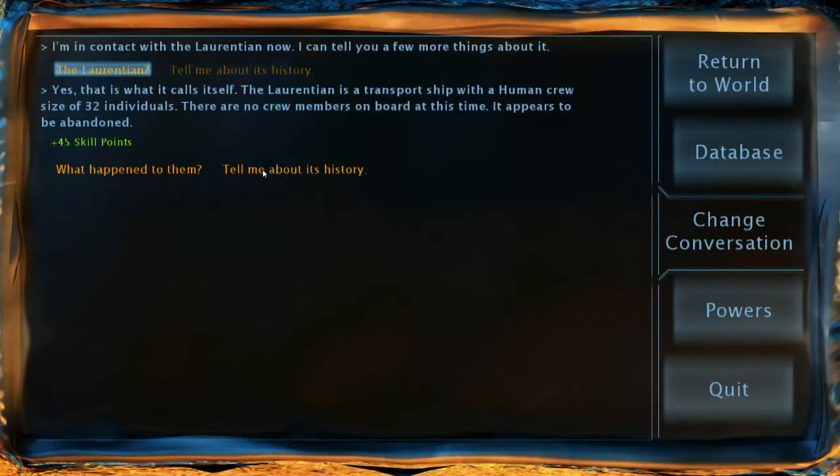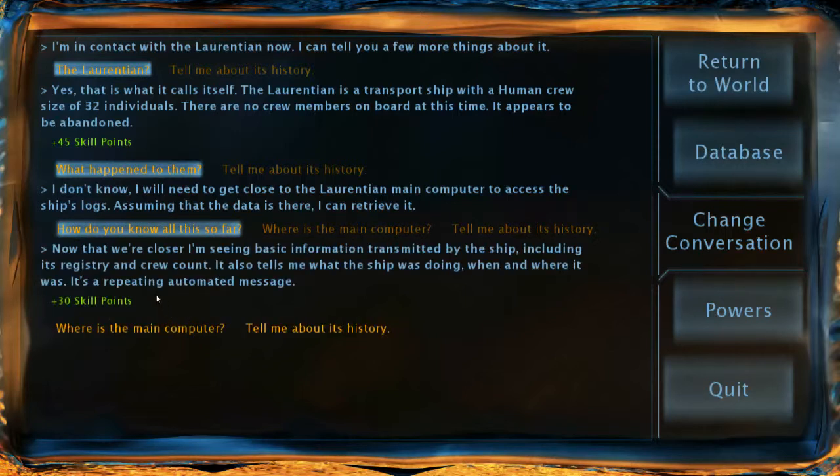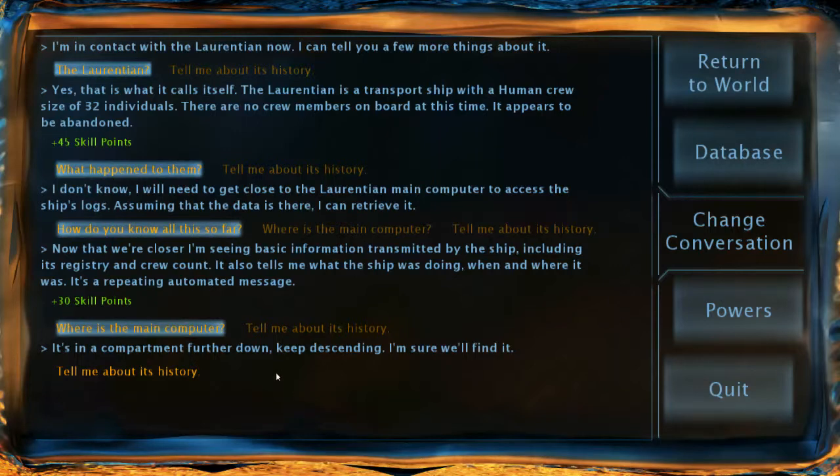The Laurentian — yes, that is what it calls itself. The Laurentian is a transport ship with a human crew size of 32 individuals. There are no crew members on board at this time; it appears to be abandoned. What happened to them? I don't know. I will need to get close to the Laurentian main computer to access the ship's logs, assuming the data is still there. Now that we're closer, I'm seeing basic information transmitted by the ship, including its registry and crew count. It also tells me what the ship was doing and where it was — it's a repeating automated message. I believe that's called a distress signal. The main computer is in a compartment further down; keep descending.